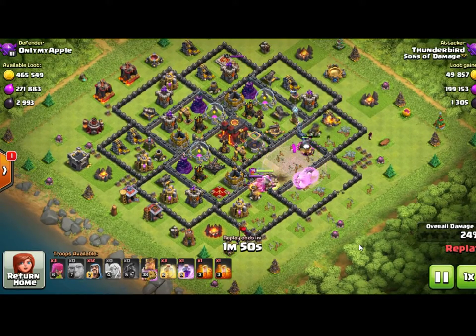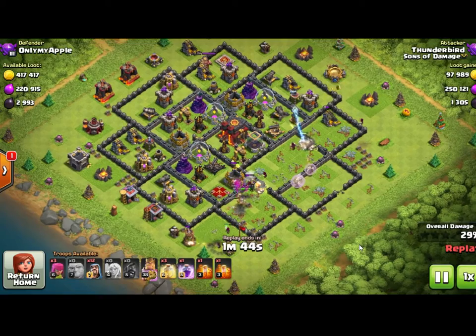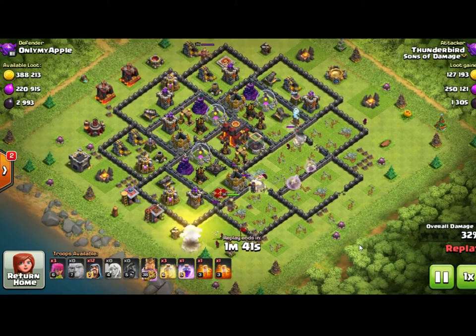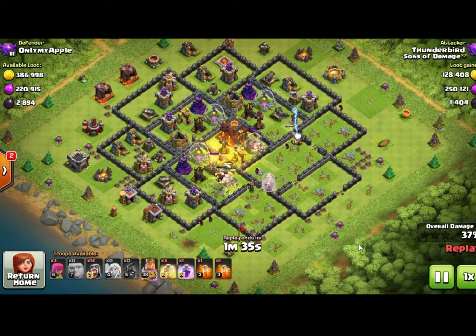This attack was very similar to the last one. Thunderbird enters the base with giants and healers behind them, and as the giants penetrate deeper and deeper into the base, he starts dropping wizards on the outside of the walls. The wizards shoot over the walls at the defenses. As you advance and level up, you'll get balloons and hog riders, which are the two most typical cleanup troops.